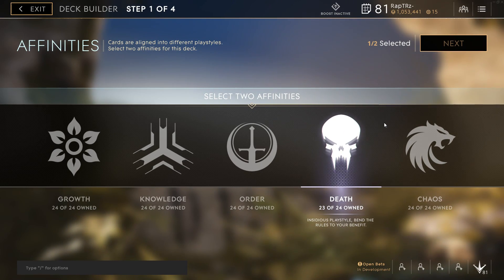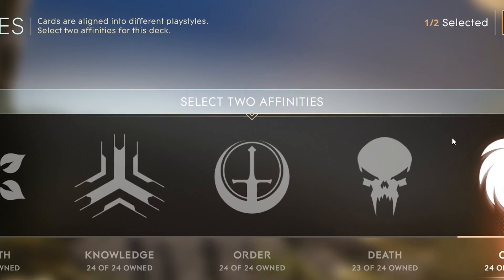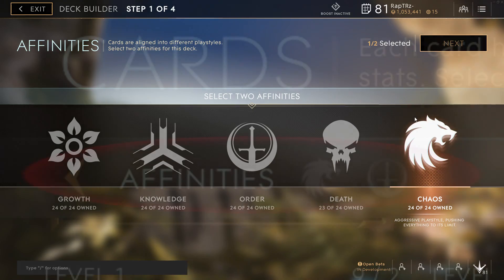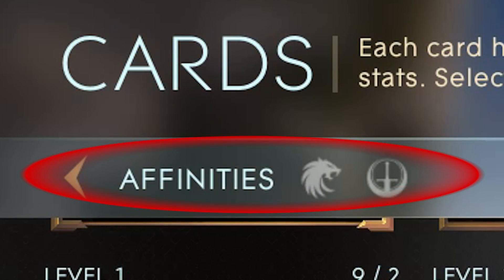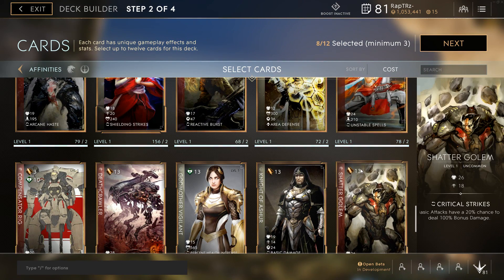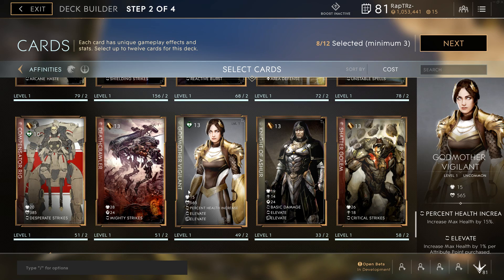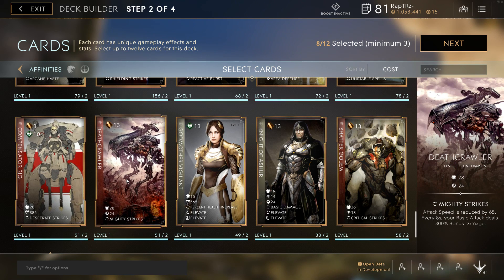When you initially start to build your deck, you will be given the option to choose 2 out of the 5 affinities, giving you access to the cards within those 2 affinities only. For the sake of time, I will overview each affinity and what roles or heroes they generally tend to favor, and I will read 3 of the 24 effects from each affinity to give a small taste.